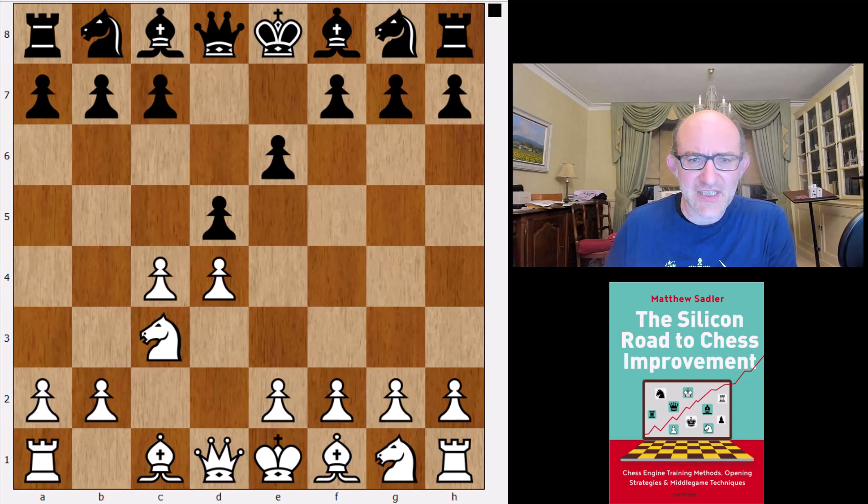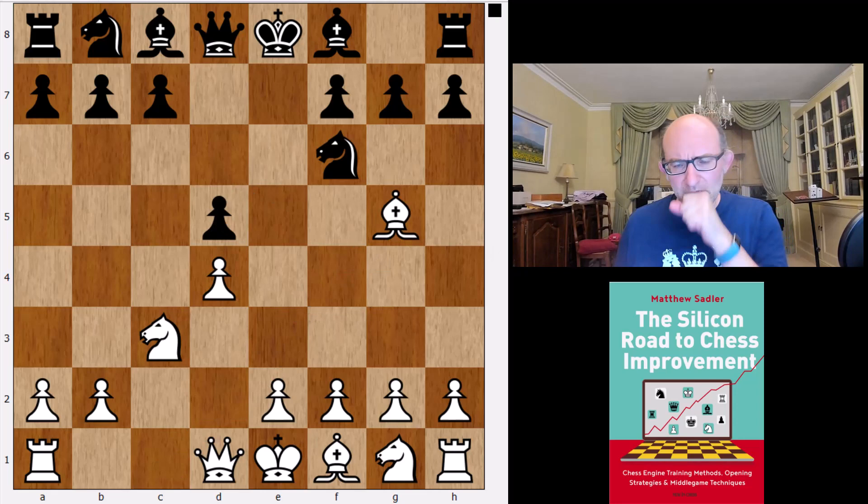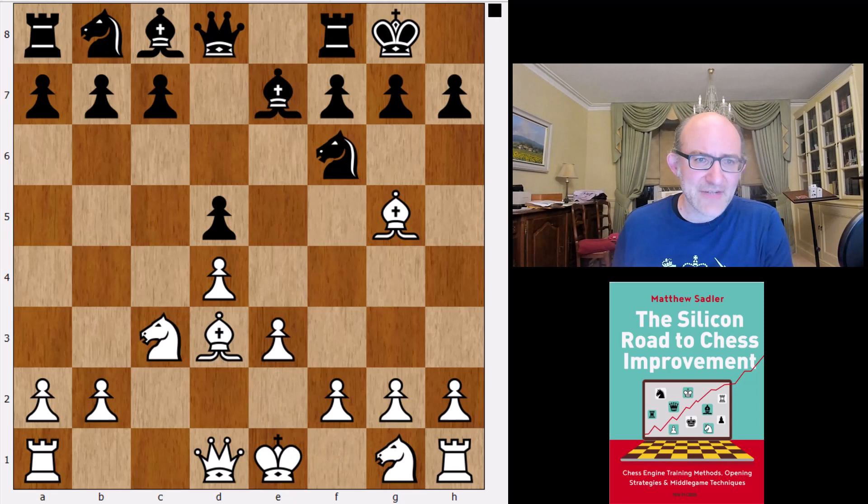Now, not c6 — which would be the Semi-Slav — but other moves like knight f6. This is Leela's main choice, just like AlphaZero, and actually Leela and AlphaZero tend to like pretty much the same things in this line. So c-takes d5, e-takes d5, bishop g5, bishop b7, e3, castles, bishop d3, and now Leela likes to play rook e8.